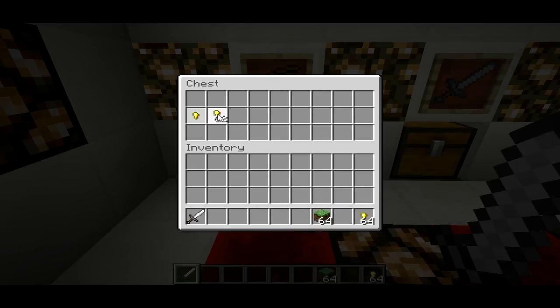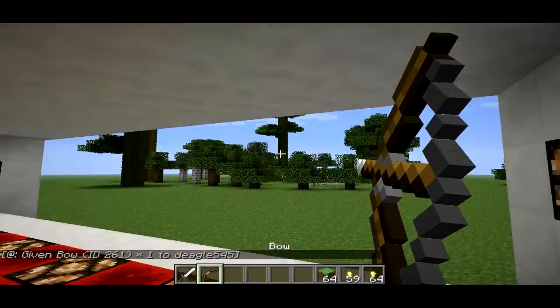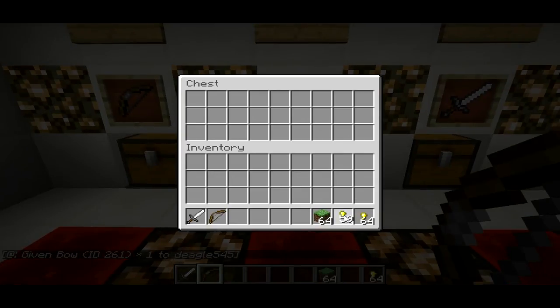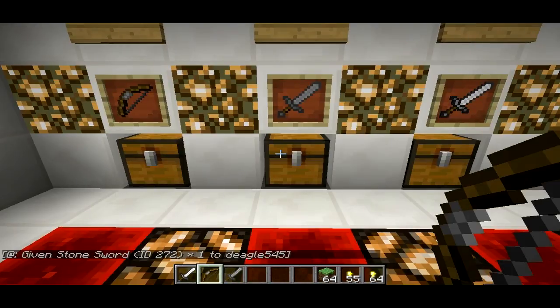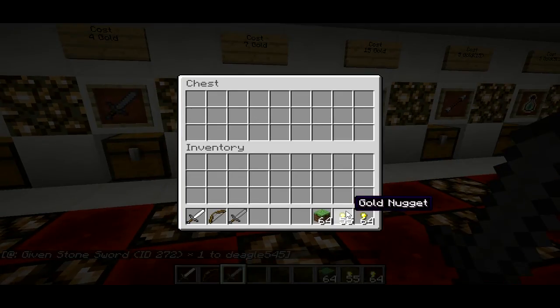So that's a good thing about it. This one's five pieces of gold — I used gold nuggets — and you just throw it in there. If it works, there you go. I've got a bow, ready to dance. A stone sword — it should work out like that. I got a stone sword, there you go. So it's a good little shop, works out good.